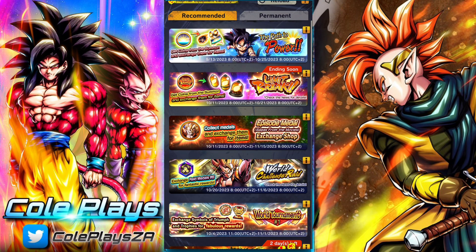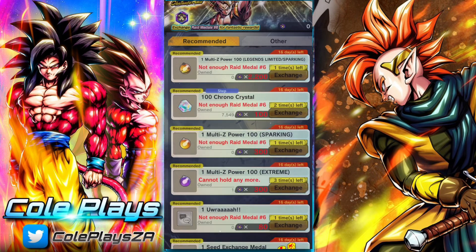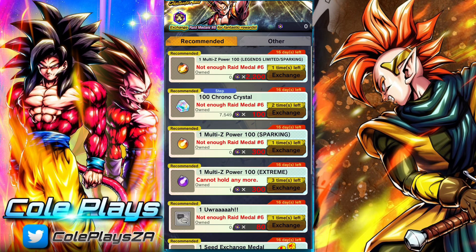In terms of the rewards exchange, there is Legend-limited Z-Power, 100 of it, which is pretty cool, and also there is 700 Chrono Crystals, along with other great rewards — Arts Boost Cores, normal Multi Z-Power. There's plenty of great stuff here.